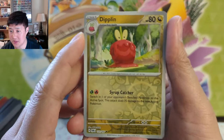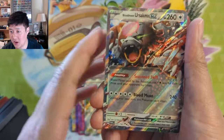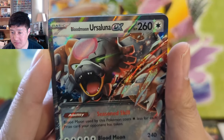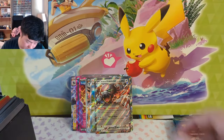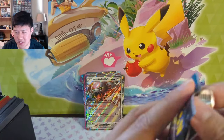We got an Applin — this one's dipped in something — there's the alien thing, and we got the Blood Moon Ursaluna. Kind of looks like it's almost half cyborg. It does seem like some of the EX cards have a texture to them, but not all of them.